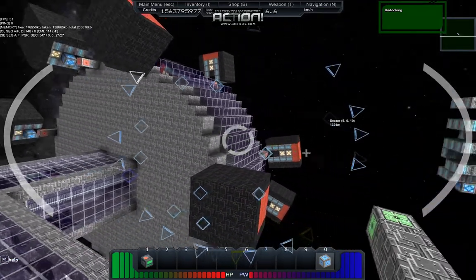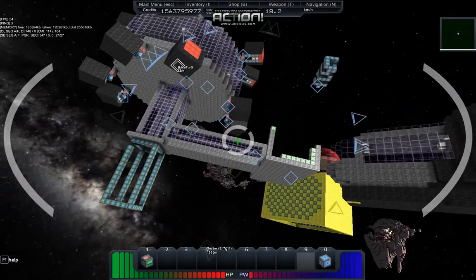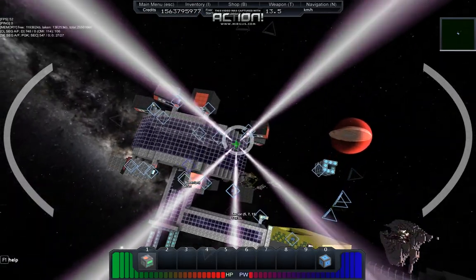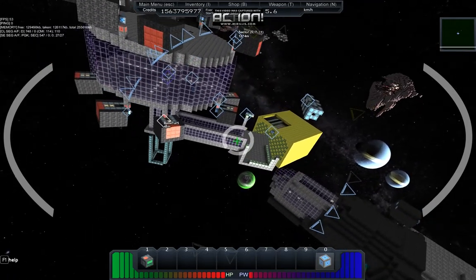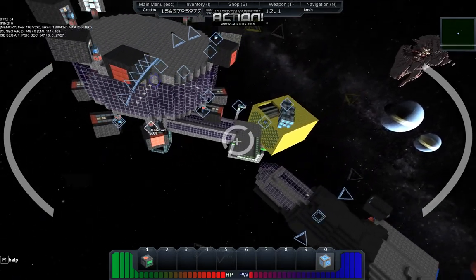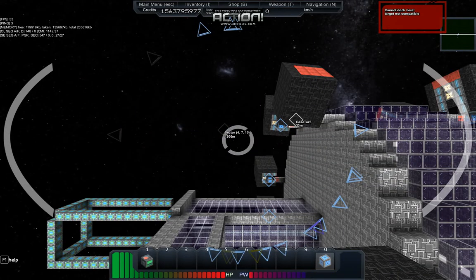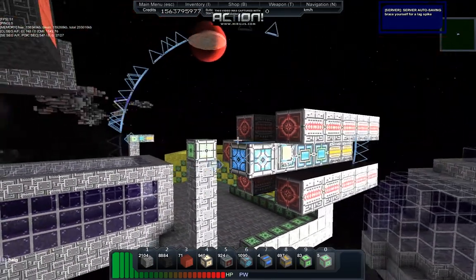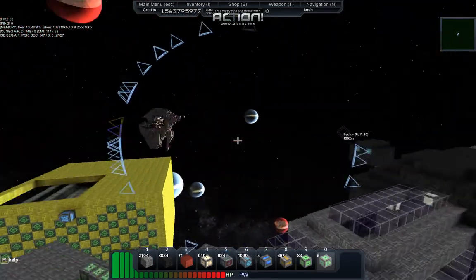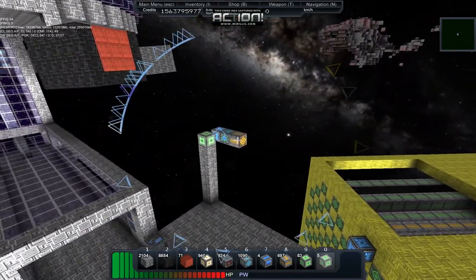To undock, I highlight the docking icon or press zero, then left click and I'm undocked. Now I can fly away normally, use my repair beams, and then select the docking icon again — it works from quite far away. I click and it automatically docks, so I can just get out of the ship and it's back docked at my station.